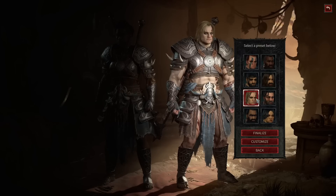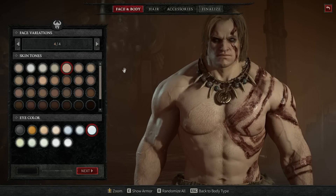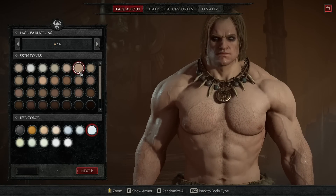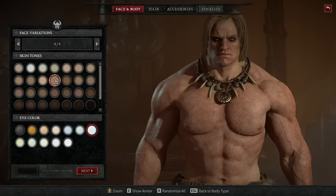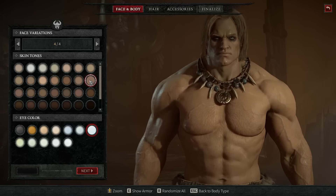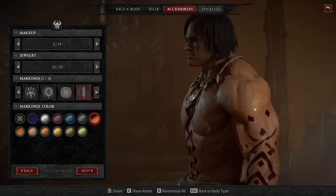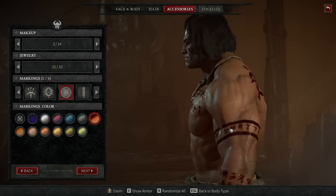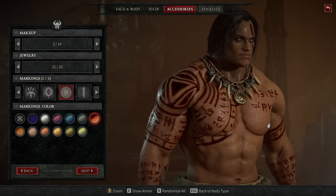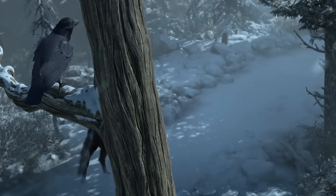The first thing I want to talk about is the character creator, a new feature to Diablo with Diablo 4 and a welcome one to be sure. Now this character creator is not even close to the best I've seen, but it's something. At least now we don't all look the same depending on our class. It offers a few different looks, but where it shines is with the color palette options — there are so many. The markings and tattoos are quite well executed as well. Overall it's a great start, though as of now it's fairly limited. So anyway, I created my Barbarian and set out.